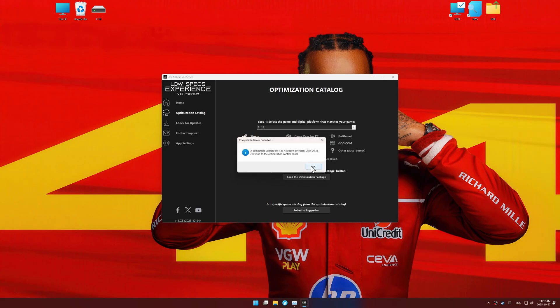Low Specs Experience should automatically detect the game version installed on your system, and if it does not, manually select the game installation directory.